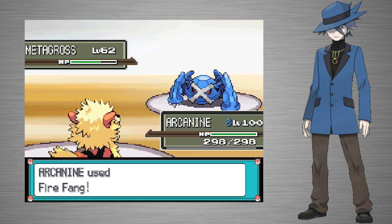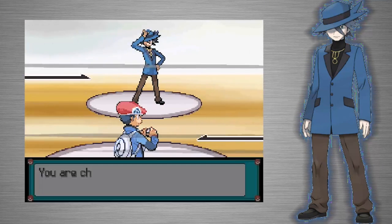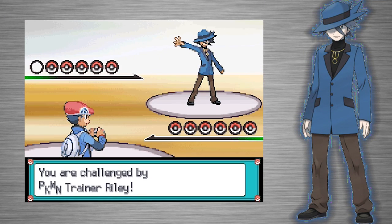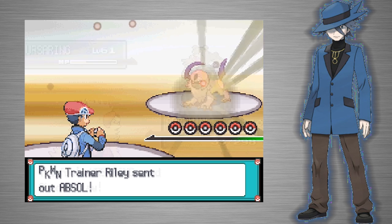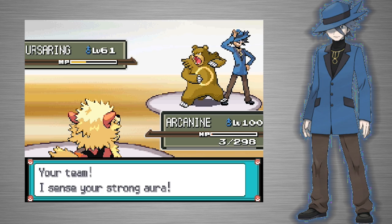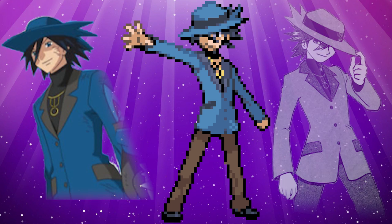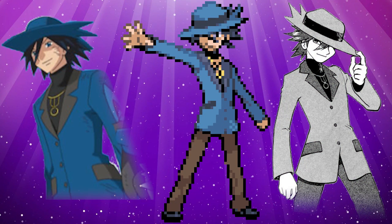One of the more interesting things about the game version of Riley is that he is one of only a few trainers capable of utilizing Aura and its powers. Riley's intro animation suggests he can use Aura, and sometimes during battle he will comment on it. Because the definition of Aura isn't really defined in the games, I'll be saving that information for when I talk about the other versions of Riley, where its powers are defined a little better.